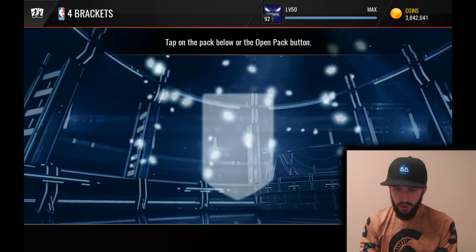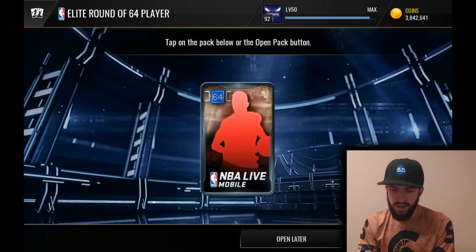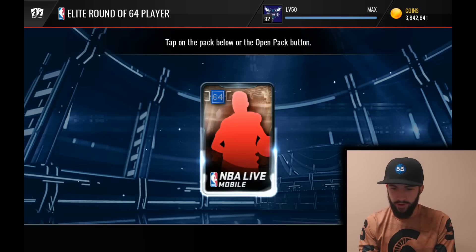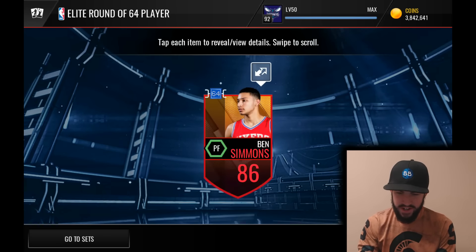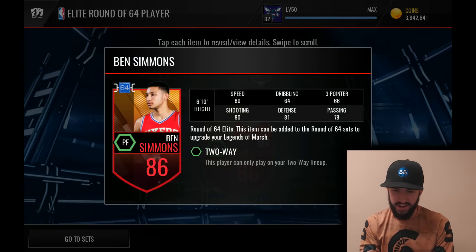And we get four more brackets to start moving toward our Carmelo Anthony Master for the program. Next up, we get another Ben McElmore — not what we're looking for. Come on, give me one of those 89s. I know there's an 89 Jameer Nelson. Ben Simmons again — I like a little bit of variety, but I know there's a limited amount of players in here.